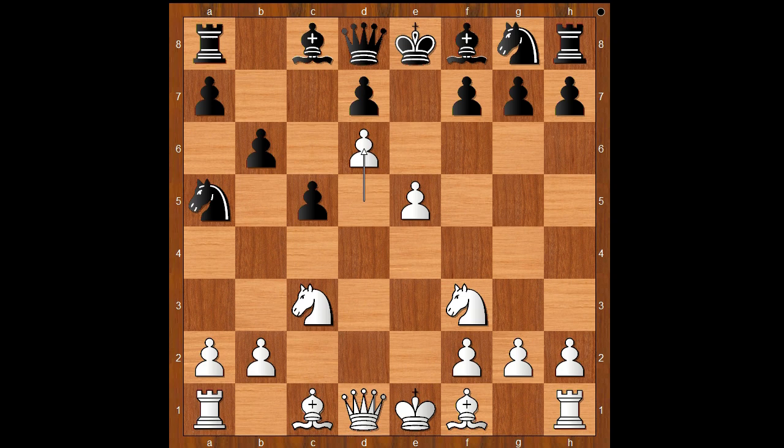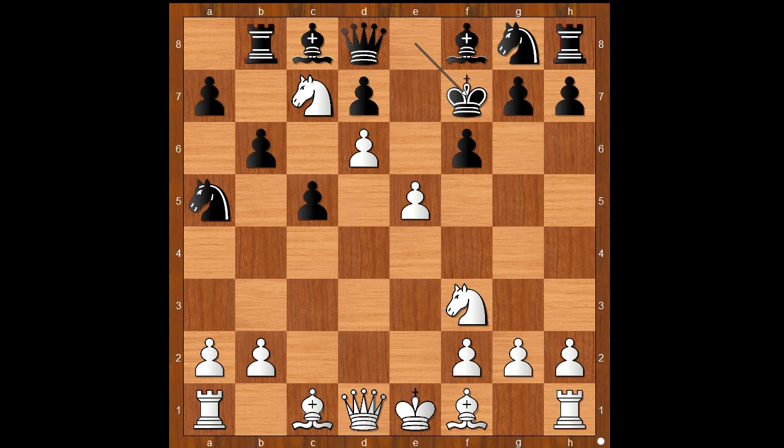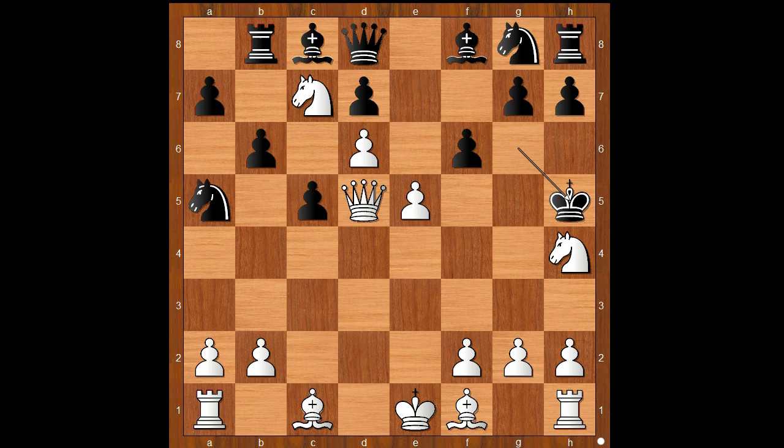d6, f6, knight to d5, threatening knight to c7 check, winning the rook. Rook to b8, saving the rook. Knight to c7 check, king to f7, queen to d5 check, king to g6, knight to h4 check, king to h5. The black king is the most active piece.